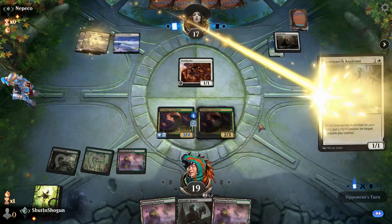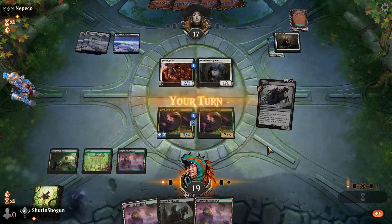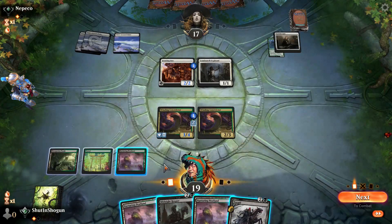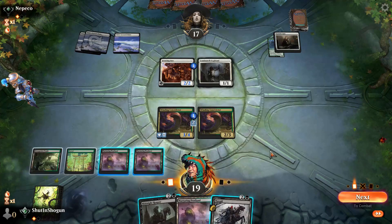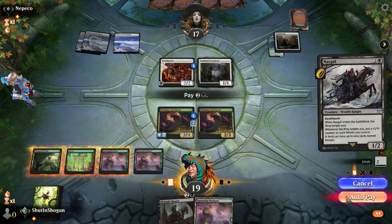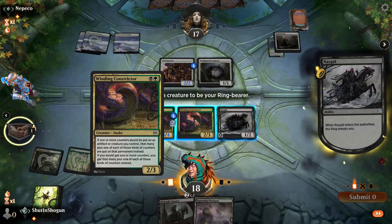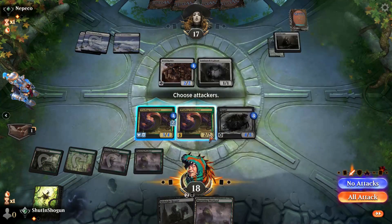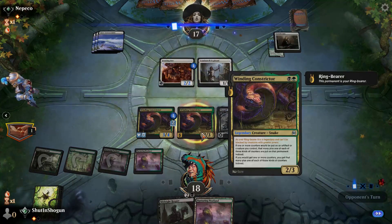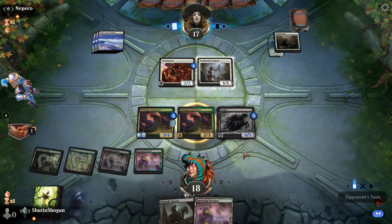We can attack relatively freely, although if they play a Thalia's Lieutenant, this Fencing Ace is going to get really big, really fast. Or that Coppercoat Ward Human Dude would also suck. Opponent made the correct call. Go ahead and play a Peat Land. Yeah, just play a Nazgul — we don't really have an option here to do much else.